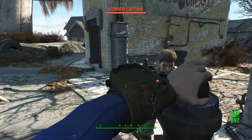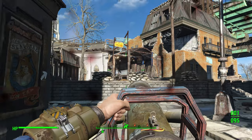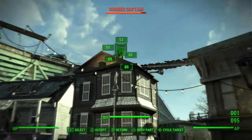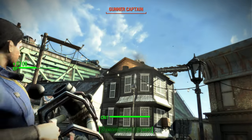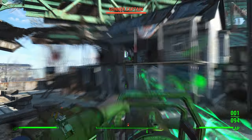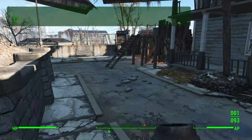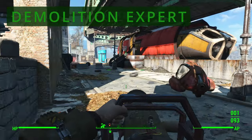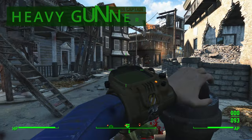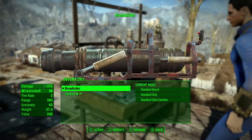The Broadsider fires explosive cannonballs and is a heavy weapon with a base damage of 108. It has a clip size of just one, a fire rate of two, a range of 203, and an accuracy of 63. For perks, you want three: Bloody Mess, which increases damage by 5%; Demolition Expert, which increases explosive weapon damage; and Heavy Gunner, which increases general damage since it's a heavy weapon.